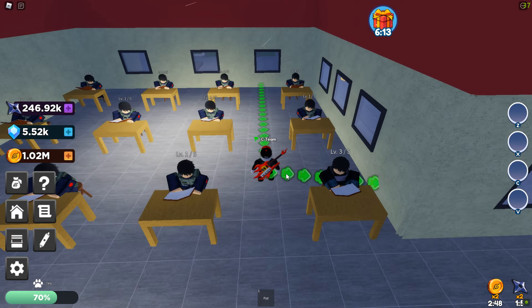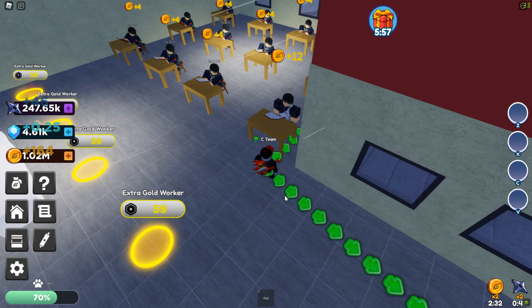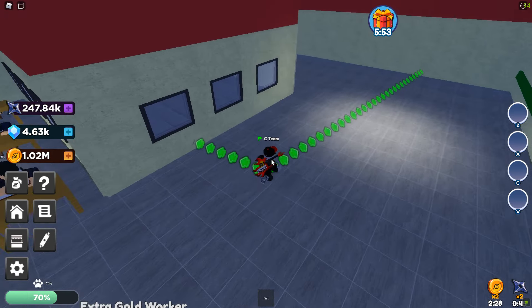These guys as you can see are all level one and they're doing some weird head bob thing. This place is weird in terms of upgrades because you have to be a certain distance away for it to actually count. I used a lot of stuff to get more money out of them but I still have a lot to upgrade. I don't really want to upgrade those guys just yet because they need to be upgraded with gems.